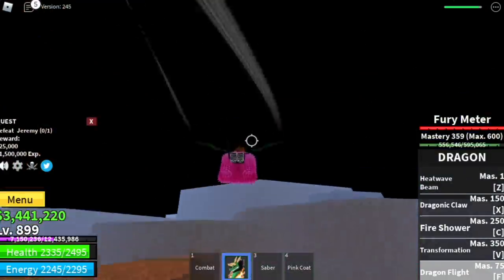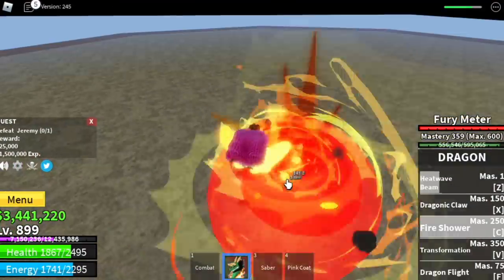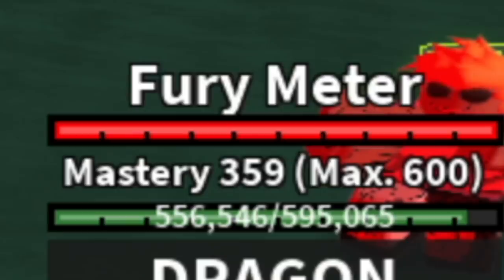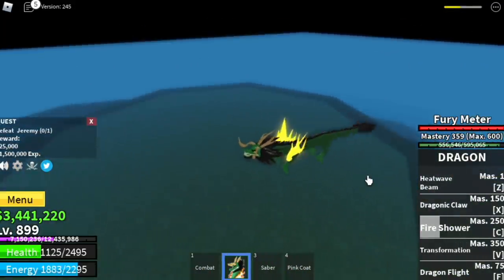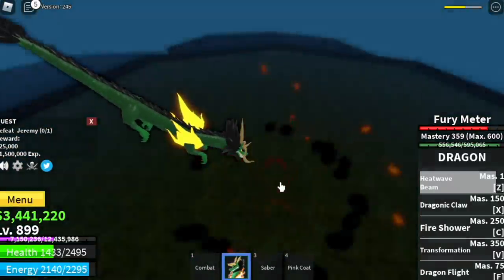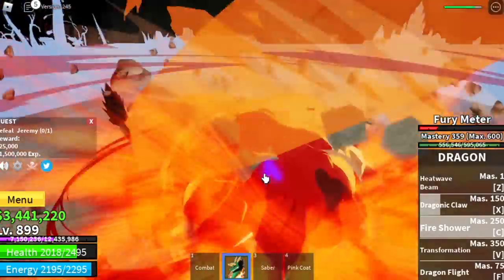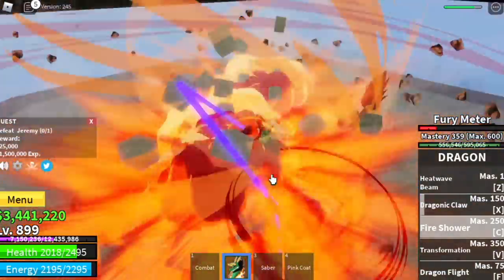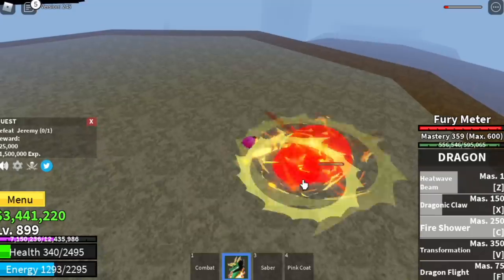Don't forget to defeat Jeremy when you reach 850. We're going to skip some quests because those quests are hard to do — they're so far apart. By this time, you've already unlocked your final skill, the transformation. But you need to make sure that your fear meter is at max. This is the transformation for the first skill — the heat wave beam. It's stronger. Dragon claw is not just single target now. And the fire shower really looks powerful. But using these skills will really burn out your fear meter fast.